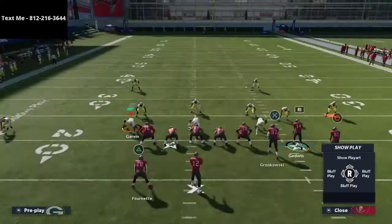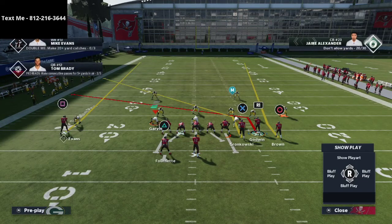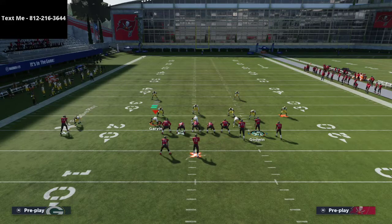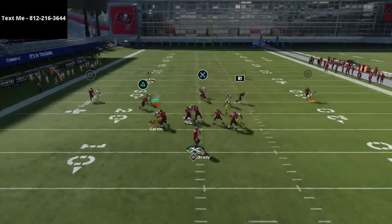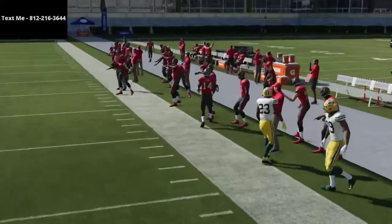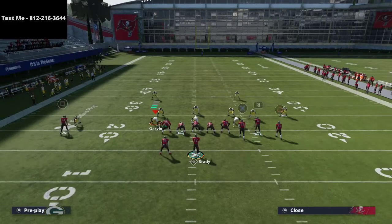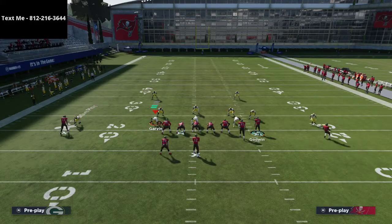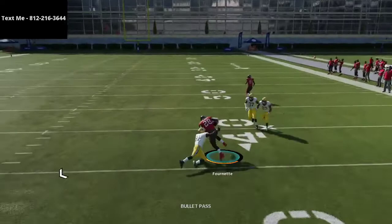Another setup you can run off this is taking Chris Godwin and putting him on a whip route and doing this combination. If he doesn't get pressed, he'll get wide open against pretty much any defense. It also does a good job of clearing space for your running back to come underneath it, creating this combo where there's so much room for the running back to get open.